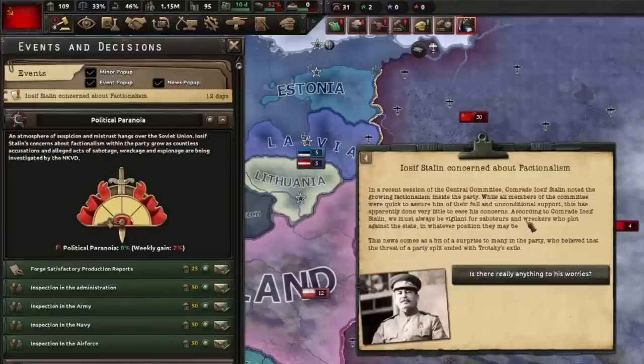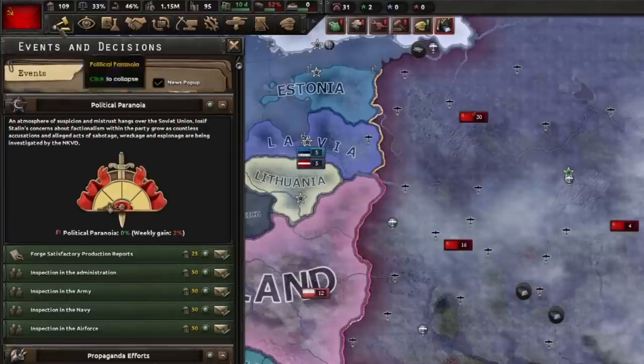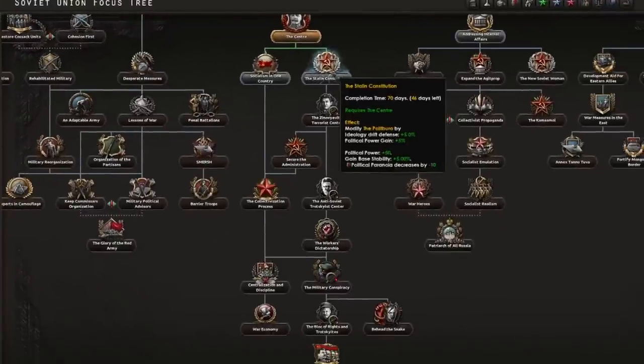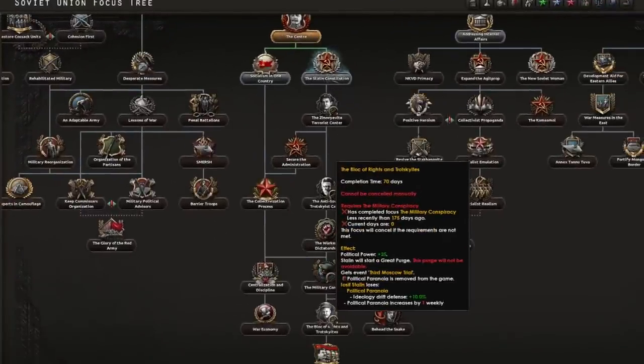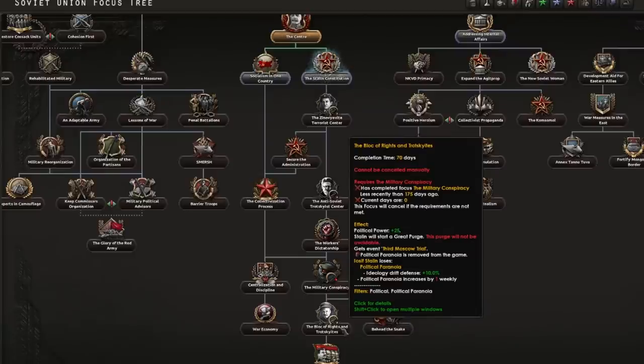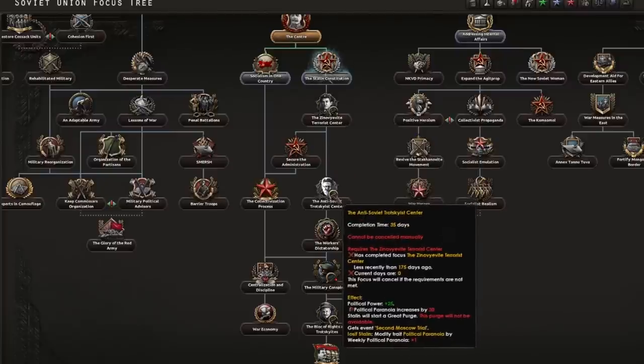Thirdly, we have the Soviets, and you probably saw this coming, but the biggest challenge they face is the purges. My advice is pretty simple: hyper focus on completing this part of the tree as soon as possible. You only need to complete down to the Block of Riots in Trotskyites to get rid of this mechanic, and you want to do it fast to minimize the effect it has on your nation. A lot of these focuses have a cooldown, so once you complete one, keep an eye on the next one to get it all done ASAP.